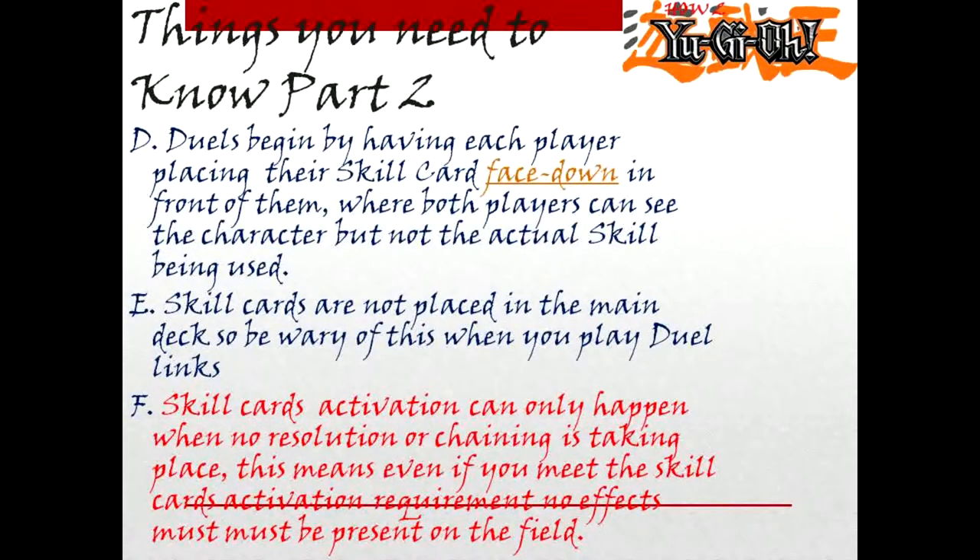Things you need to know, Part 2. Duels begin by having each player place their skill card face down in front of them, where both players can see the character but not the actual skill being used. Skill cards are not placed in the main deck, so be wary of this when you play Duelings. Skill card activation can only happen when no resolution or chaining is taking place — meaning even if you meet the skill card's activation requirement, no effects must be present on the field.